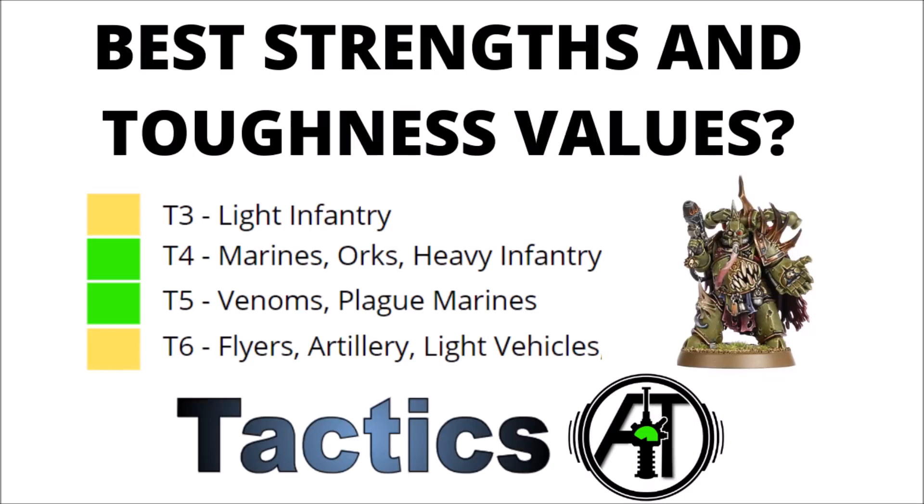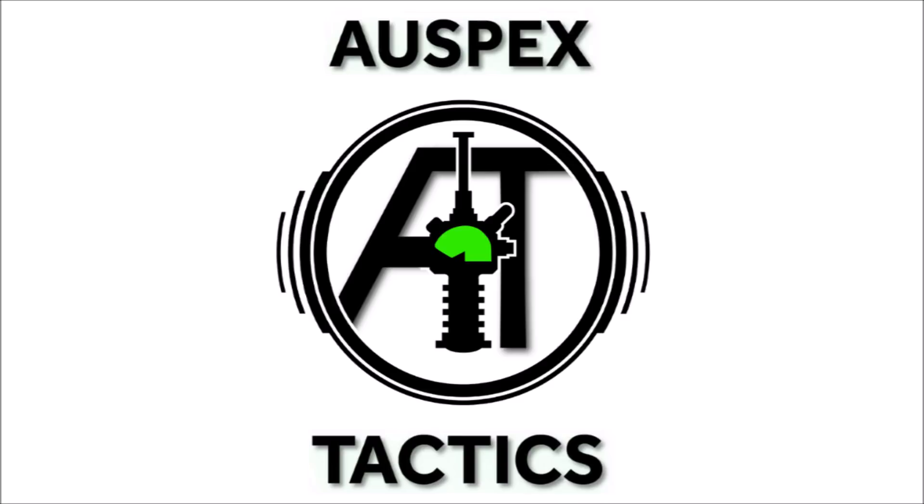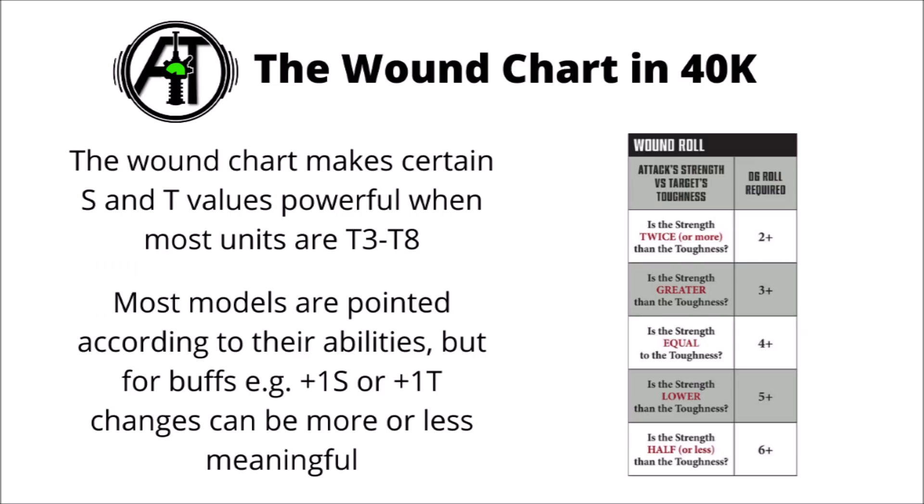Today we're going to have a quick focus on the To Wound chart and talk about some of the most relevant strength and toughness values in the game. Hello and welcome back to Warspets Tactics, the strategy-focused 40k channel, where we're all about getting the most out of our miniatures on the tabletop. In today's video we'll take a look at the To Wound chart and talk about how gaining or losing one point of strength or toughness might be very different in terms of meaningfulness depending on what numbers you're going from and to.